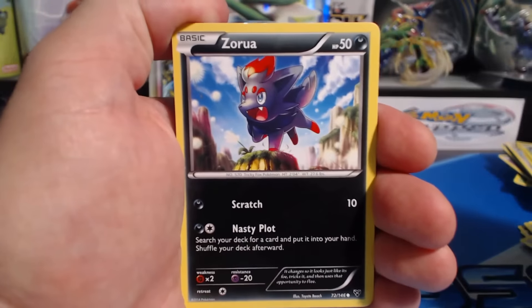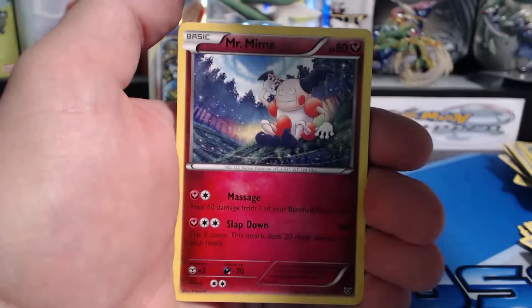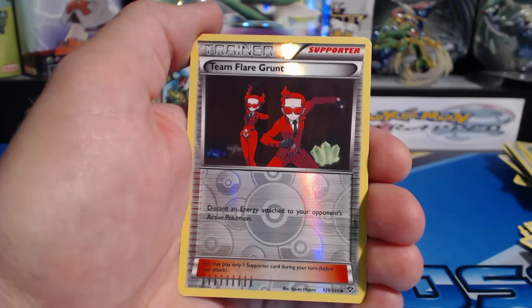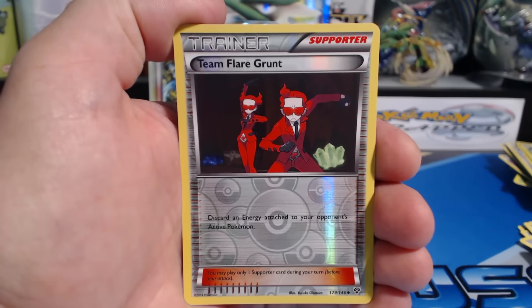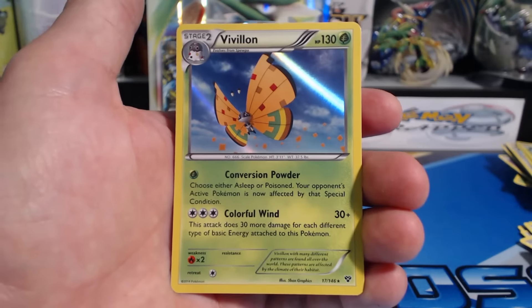Everything has gotten super serious now — no it hasn't, let's keep the party going! Zorua, Atkins, Timber, Lightning Energy — they keep giving me Lightning Energy, it's crazy — Weedle, Mr. Mime, Girder, Rainbow Energy, very nice. A Team Flare Grunt, a Team Flare Grunt reverse holographic, and our last card is a Pavilion — nice holographic rare, very nice.